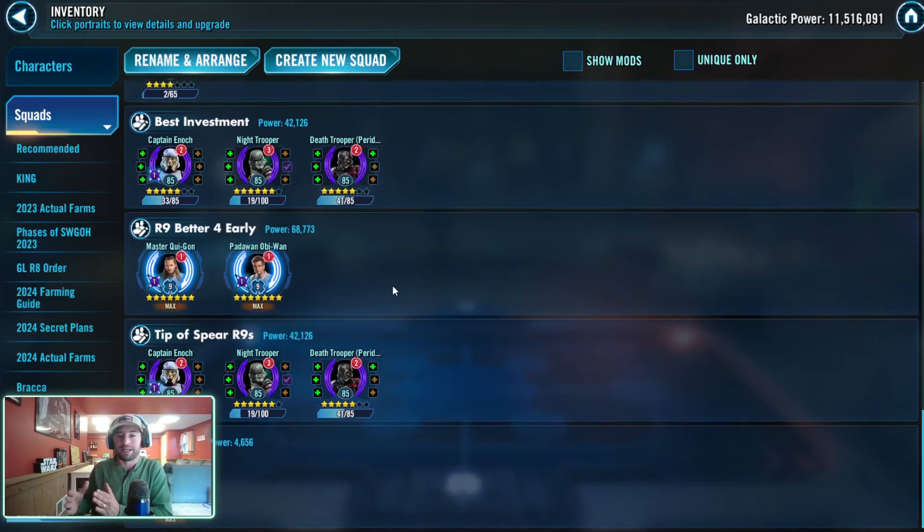Wrapping up: the best overall investment is absolutely going after the Imperial Remnant Assault Battle. From a Relic 7 tier perspective, the better investment is 1000% the Remnants — you have to build them to get GL Ahsoka, so you may as well do it and get additional rewards along the way. You can get the same rewards but also work towards a Galactic Legend, whereas Padawan Obi-Wan and Master Qui-Gon are not currently needed for anything else. And remember, in the first two tiers of this event you also get character shards.